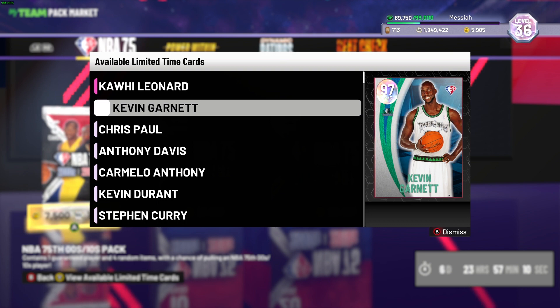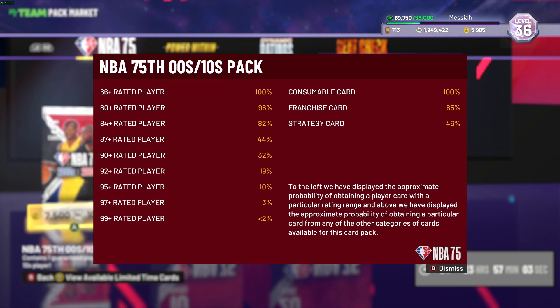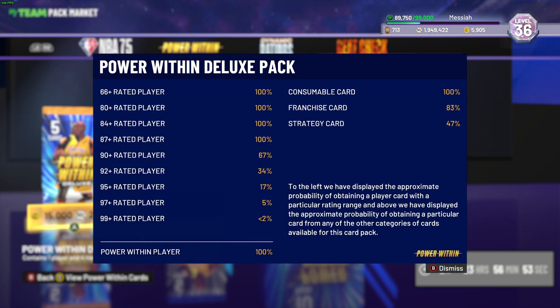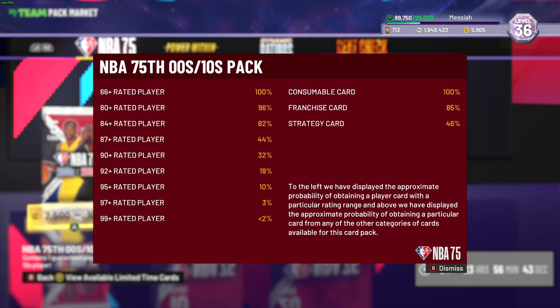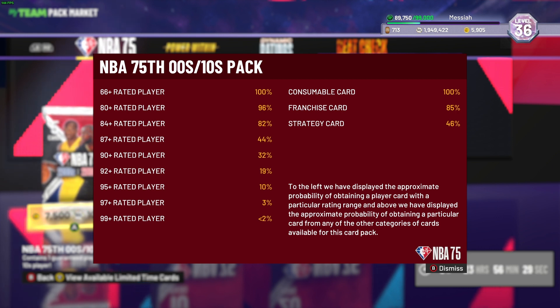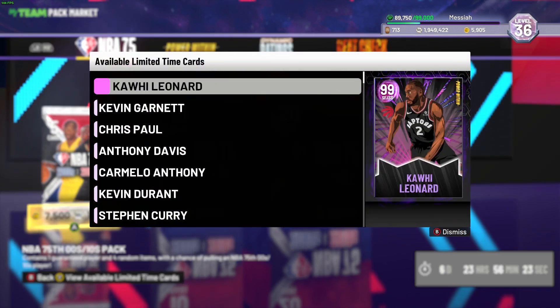Kevin Garnett is a really really good galaxy opal card. Let's check the rates - it's a 3% chance to get the galaxy opal, which is less by 2% compared to the Friday packs which cost twice as much. At least you get a 19% chance to get a diamond card and a 3% chance to get a galaxy opal card, plus a 2% chance to get the dark matter, which in this case is only Kawhi.